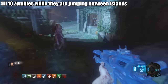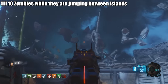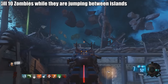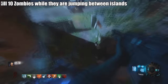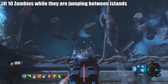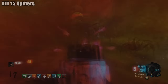Challenge: Kill ten zombies while they are jumping between islands. This is a tricky one — a sniper works well. Go from the spawn room to the Origins area and take a few steps back from the portal; you'll see zombies flying through the air. You can only kill a few before other zombies interfere, so keep jumping between islands. Wait for the teleporter to open, head back to spawn, look up at the sky, and shoot them. You get about three kills per travel, so keep going back and forth.